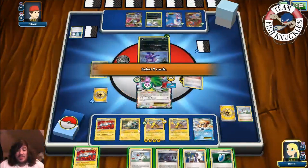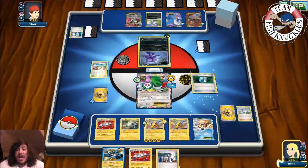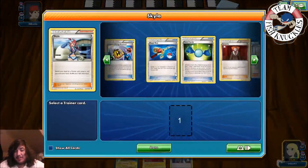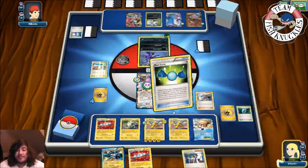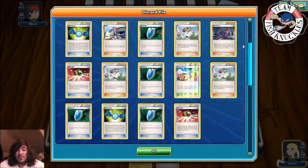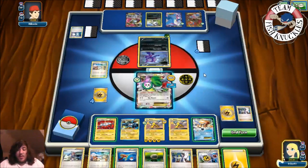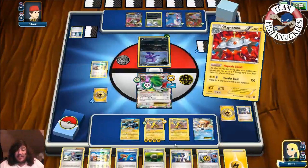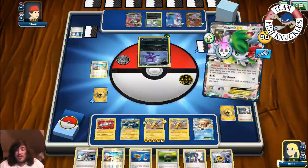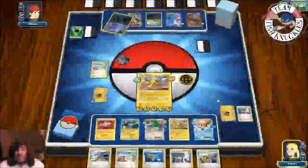On our turn, we Ultra Ball, discard the N and Hex Maniac, and find the Dual Brains Magnezone — it's in there! We Rare Candy into the Dual Brains Magnezone, then VS Seeker for a Rare Candy. We Sycamore to draw seven new cards, use Magnetic Circuit to put Lightning on Raikou, retreat into Raikou, attach Float Stone to Keldeo, and Thunder Lance for 150 damage on the Absol.